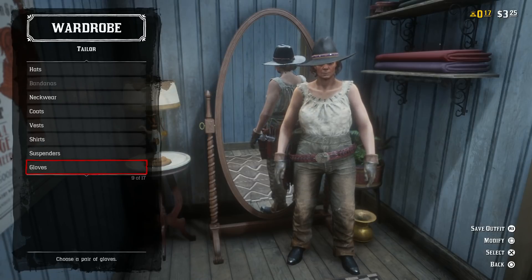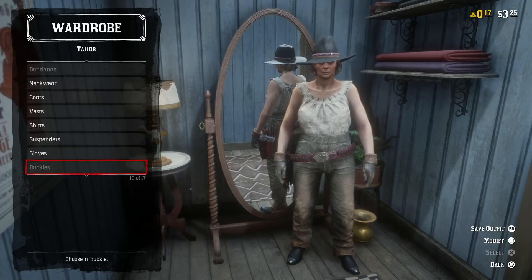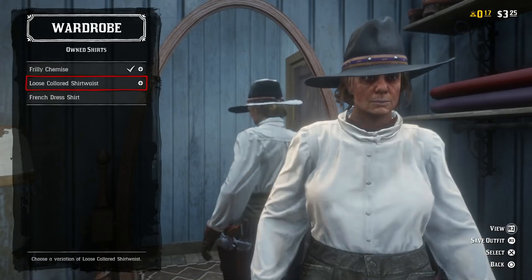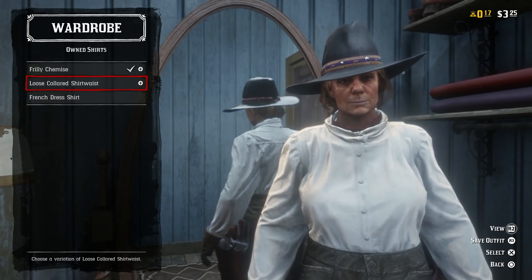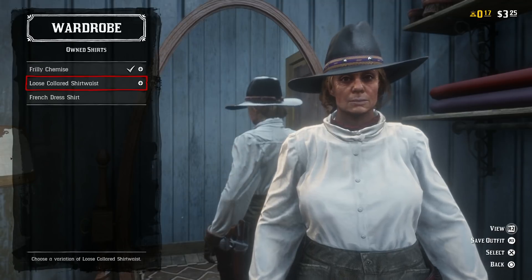Hold square to access the wardrobe. Start off by removing any vest you are currently wearing — we just want the shirt on to begin this glitch. Go into the shirt section and scroll down to find the French dress shirt. It doesn't matter what colour it is; just go ahead and select the French dress shirt.